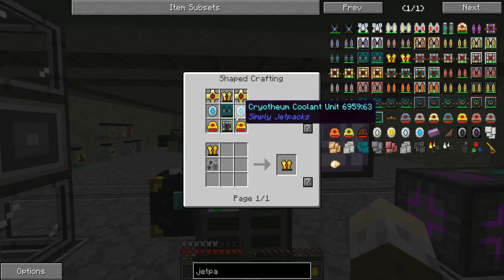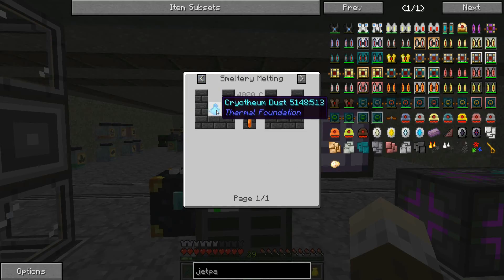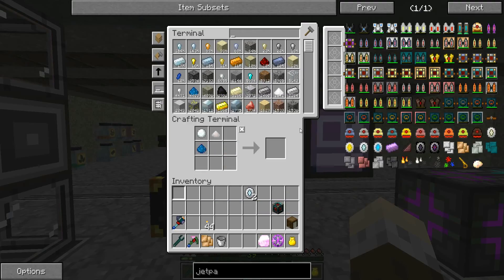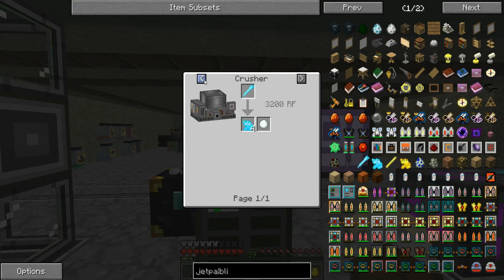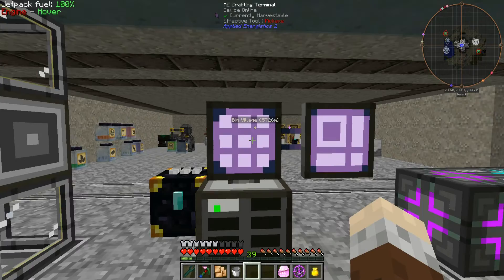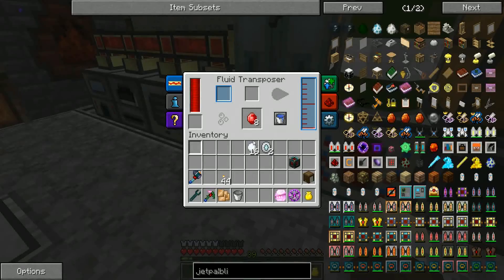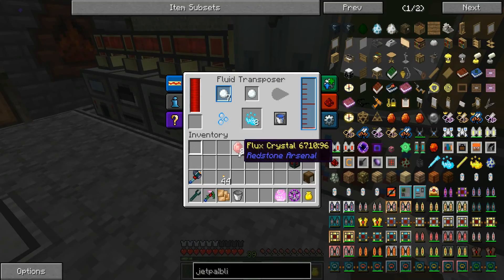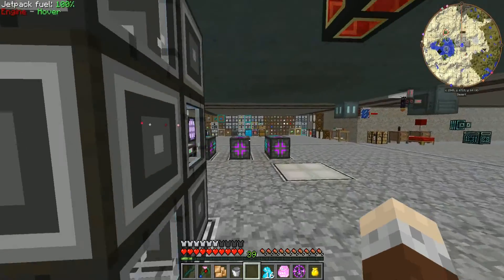Let's make - there it is - we've got those, that's fine. We need to fill them up with the cryotheum. Cryotheum dust - I think I need blizz powder. Yeah, I do. Which is snowballs and redstone. I've got snowballs over there - a stack of snowballs. That's for the fluxed electrum plates, or whatever they're called. Let's get rid of that. That will give us plenty of this stuff to make cryotheum dust.